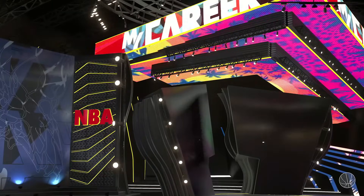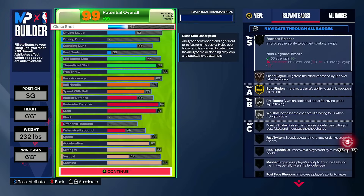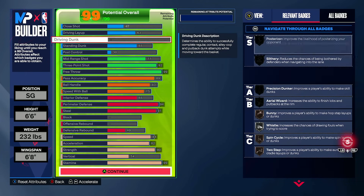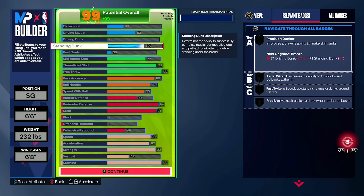Into our next build — we have the technically shooting guard build for pro-am. I think this year's game you're good running two shooting guards, in my personal opinion. If you run two of these builds — one at point guard, one at shooting guard — you're looking great. The trend you're going to pick up on is I'm vouching for no driving dunk on a lot of these builds and the 65 standing dunk.